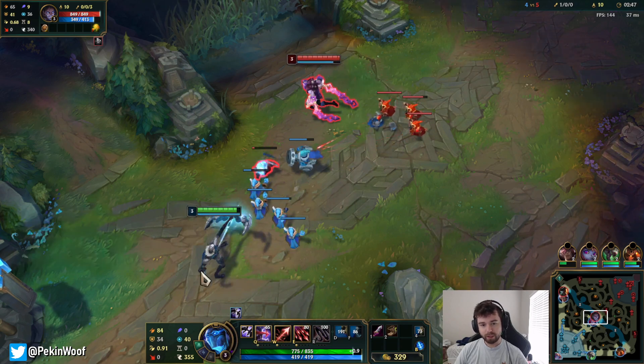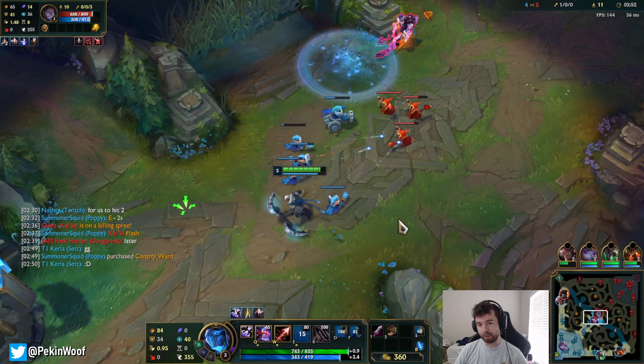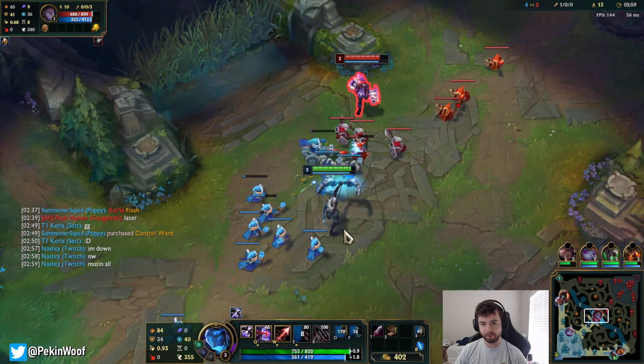You should almost always use your Q - your Q is just better than your E when going for big trades. During the early game I just use my E because it's easier to land.